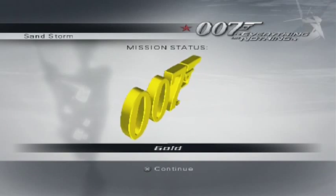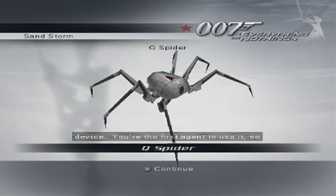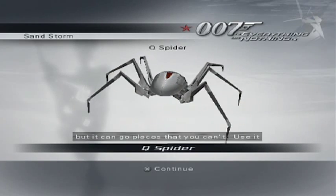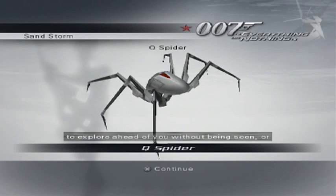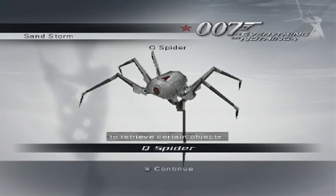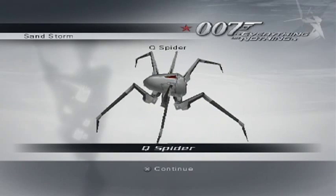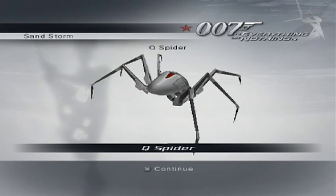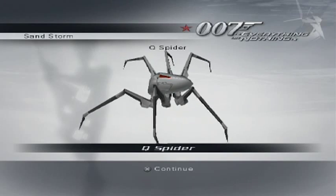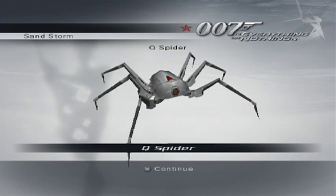Q is going to tell us some things we've unlocked. The Spider Explorer - our new field reconnaissance device. You're the first agent to use it, so do be careful 007. It doesn't climb walls but it can go places that you can't - use it to explore ahead of you without being seen, or to retrieve certain objects. The Q Spider! We used this in the MI6 training. I don't understand why the game does this - it tells you things in a weird order. Like obviously we've already seen the Q Spider but it tells us it now anyway. I do love that little thing, the noise it makes. Hang on - it's only got six legs. That's not a spider. Lies, Q.